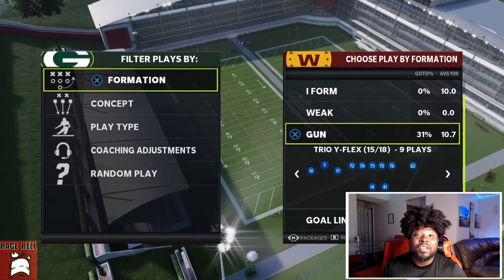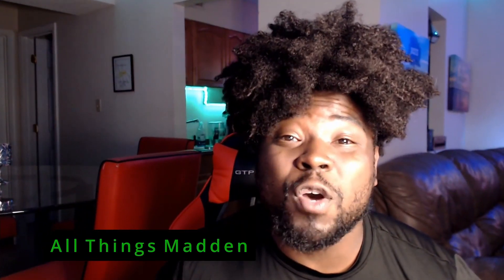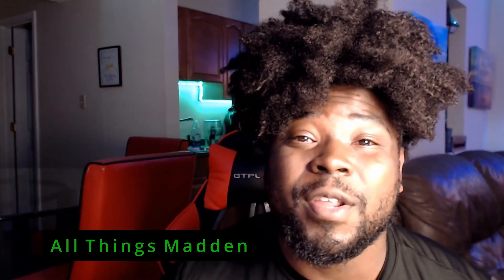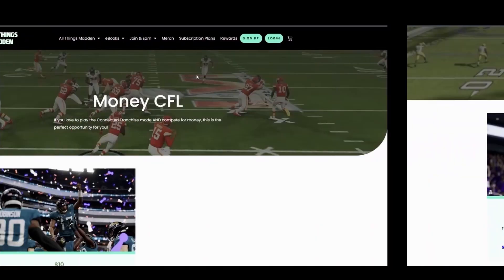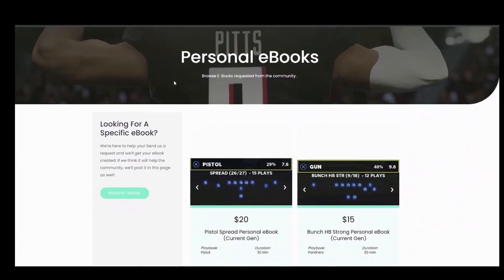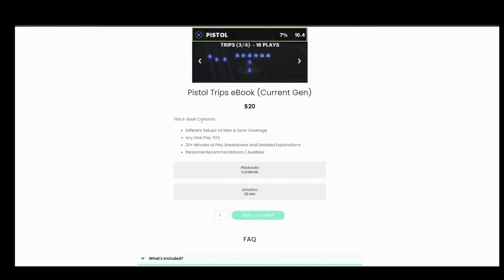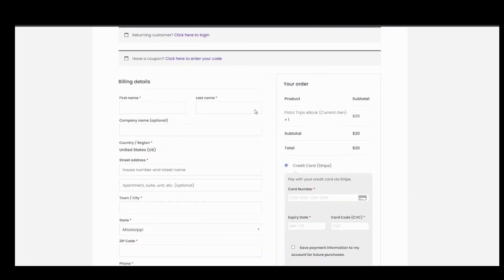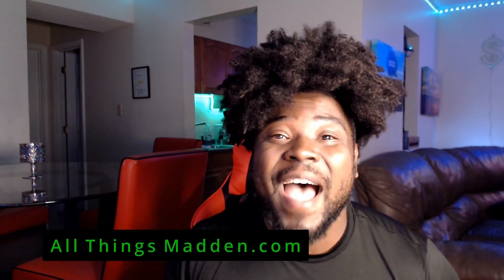I did officially finish the website, and here is the 35-second ad for it. All Things Madden will be the future for the Madden community. This website is designed for everything you love to do in Madden - we have tournaments, money CFLs, free CFLs, reward points for shopping, and a feature called 'Request an Ebook.' Head over to allthingsmadden.com to see what all the hype is about.